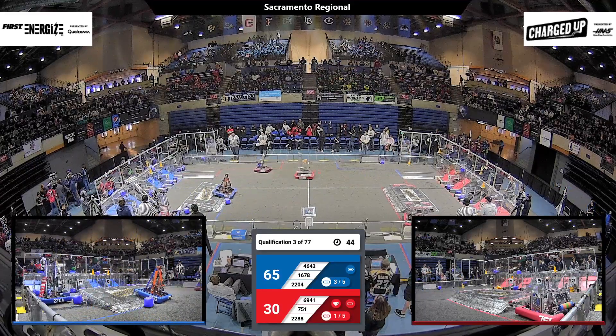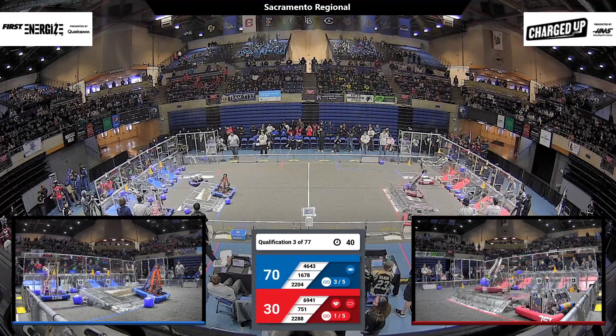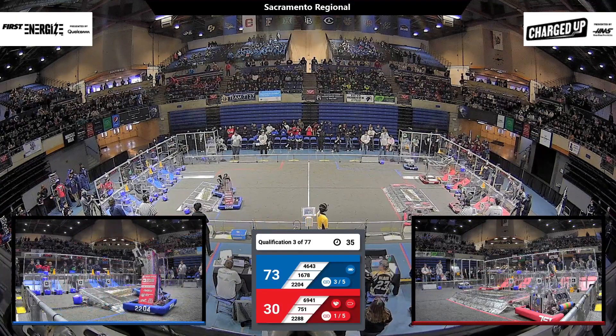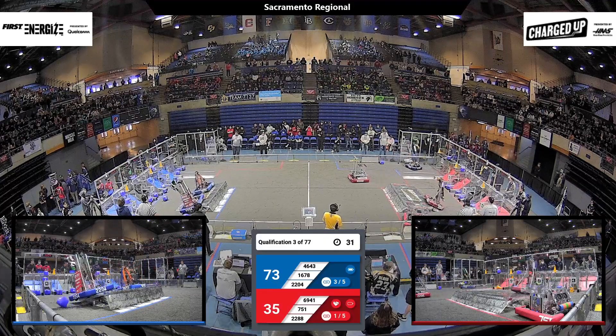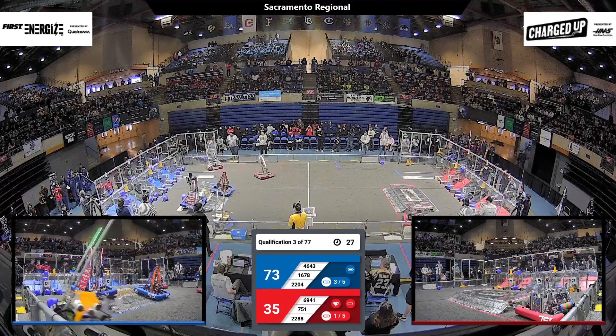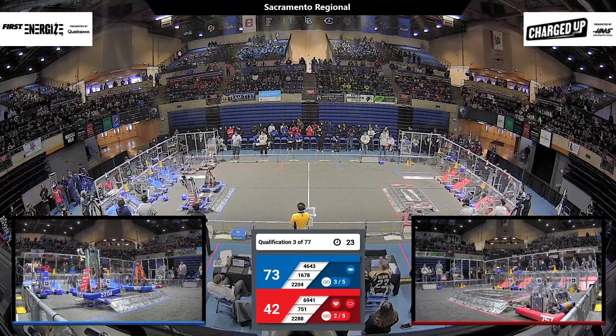In the meantime, we've got 22-88 for the red alliance. They've got a cone — where are they going to put it? They're maneuvering their robot around and shoot it onto the high node there. That scores five points for the red alliance. So we're at the end game: blue 73, red 42.